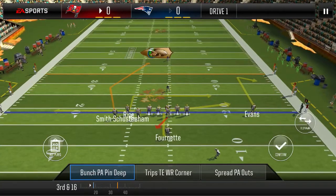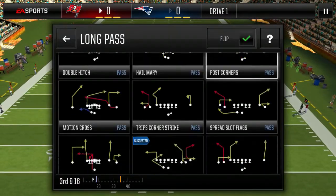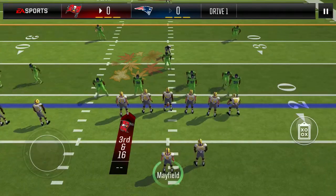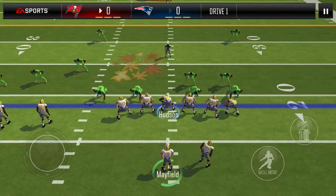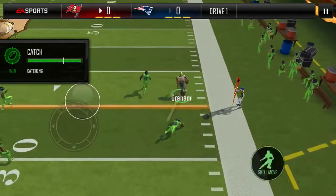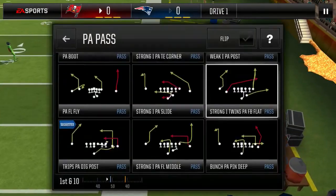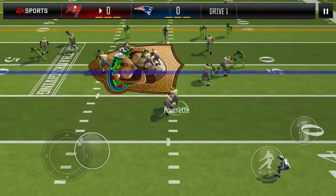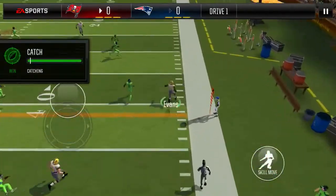Our goal here is to set up a motion cross on a fourth and manageable. Going to go with trips wide receiver corner, get man coverage, so we're going to hit Graham on this out route. Look at that shake — that is huge, we are up for a first down. Going to go PA deep attack. Dime zone, got that same coverage we got last time, so we are going to hit Evans.